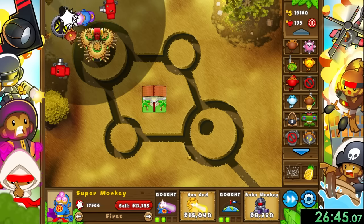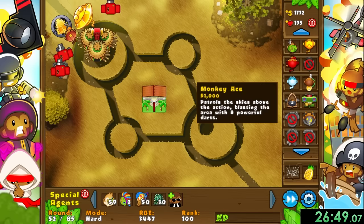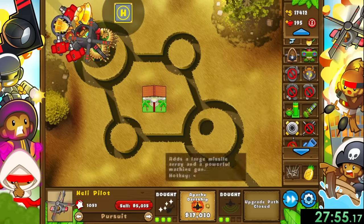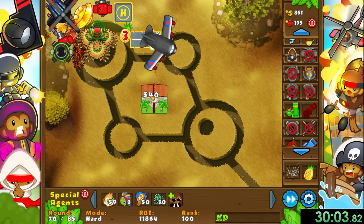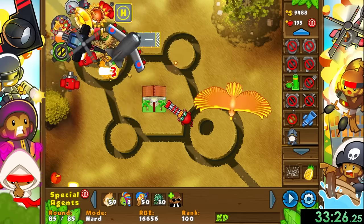After all of that we can get a sun god and it's smooth sailing from here. At this point it doesn't really matter which towers we place - we just need to put a tower down and upgrade it to its max. So I got the apache dart ship, a spectre, some moab shredding spikes, and yeah no point listing everything off. At the end my map looked like this so we finished the mission pretty easily.